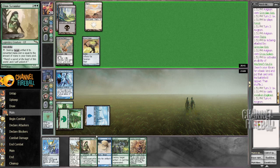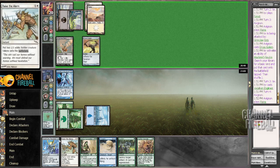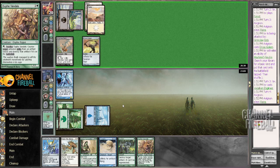I take the damage from Grimclaw Bats. Next turn, if I draw a land, I can cast Glissa or Sawtooth Thresher. And if I don't draw a land, I can cast Oof Bendles.